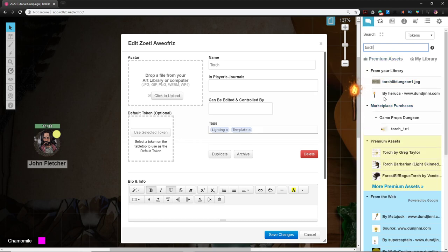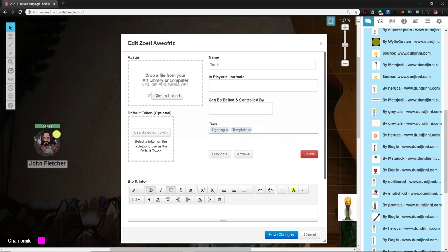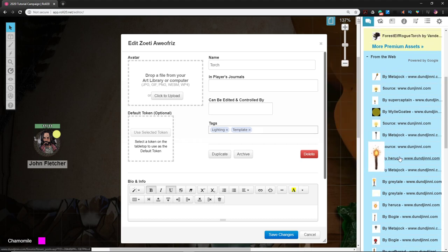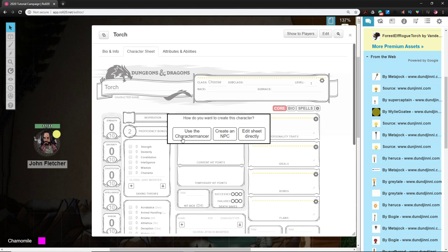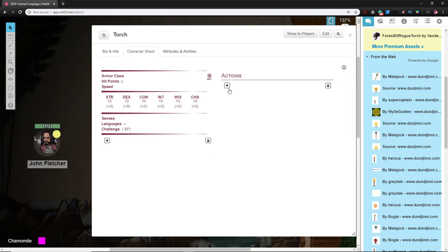You can scroll down to the blue section where Google searches for images you can use. Pick a torch that works for you, left-click and drag it over, and save. Check out its character sheet — it'll ask if you want to use Character Mancer. We certainly don't: click 'Create an NPC.' Just like that we have an NPC with no stats, because it's a torch and it doesn't need any.